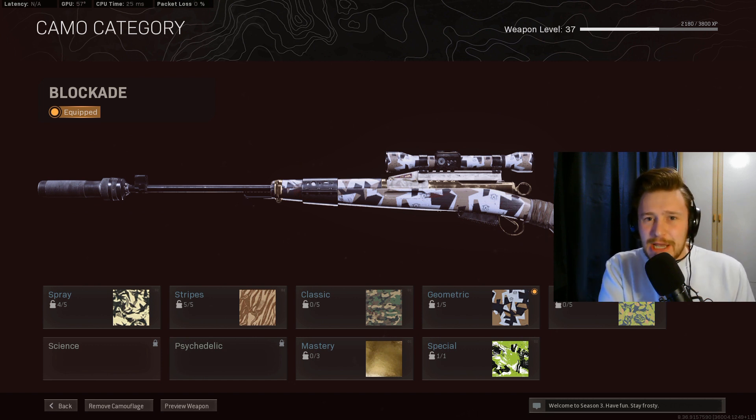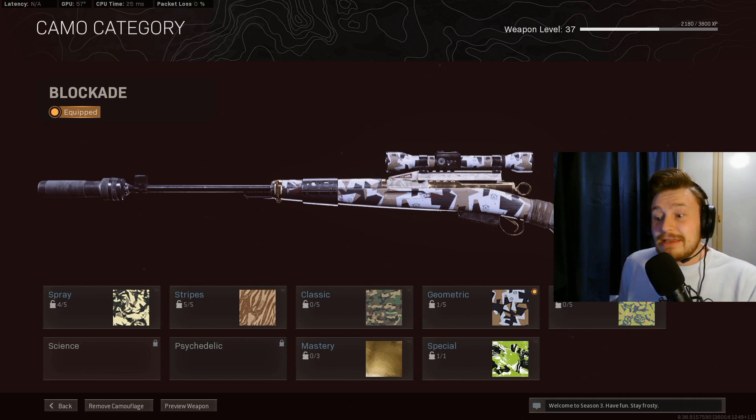Some people are still preferring the KAR98, but a lot of people are saying that the Swiss could be the new meta sniper. The Swiss received a flinch resistance greatly increased buff, an ADS speed slightly increased, and an aiming stability increase. Essentially it's become a more stable, quicker ADSing, better flinch resistance weapon.